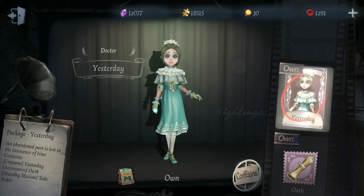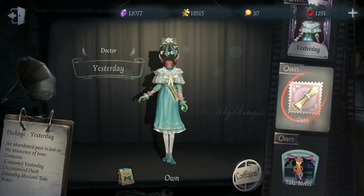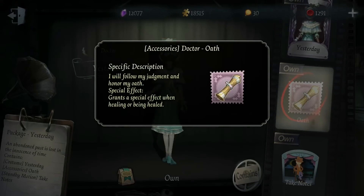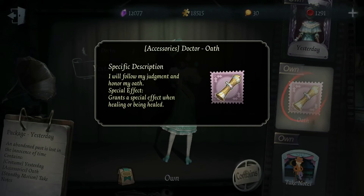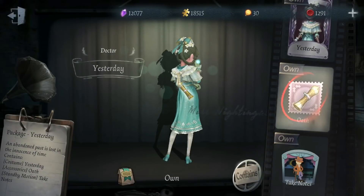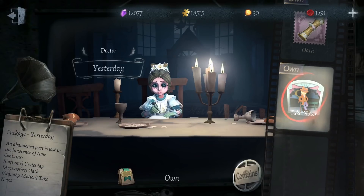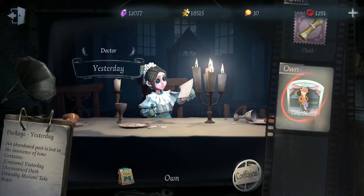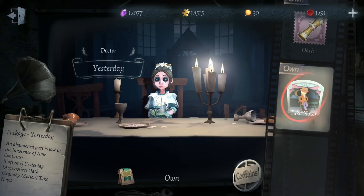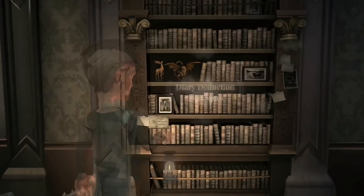The skin contains her Yesterday costume and it has an effect when healing, but it's not really that cool — just a flower animation, not as cool as the book one. There's a circle and wind when she's healing, that looks cooler. The standby motion has her taking notes, writing something. She begins to look like a nurse with this costume.